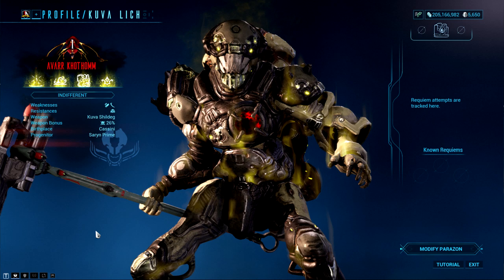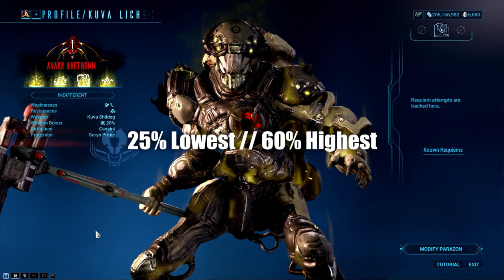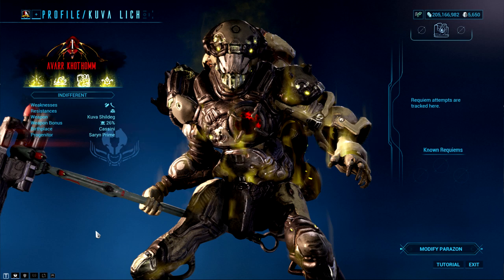The weapon name will be stated right here, and you can also see your Lich holding the weapon. Right underneath that is the percentage of the weapon bonus, which ranges from around 25% lowest to 60% highest. The higher percentage you have, the more base damage on your weapon you will get when you defeat your Lich. The birthplace and the progenitor are not as important — this is just stating what took place and what you killed it with.